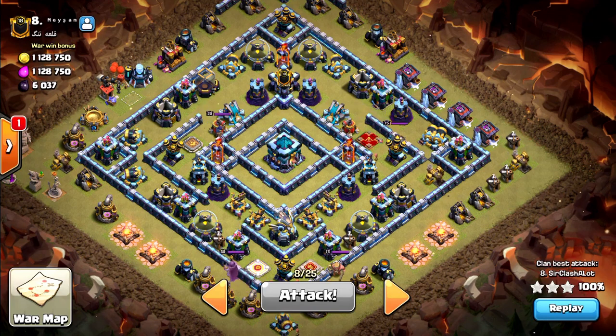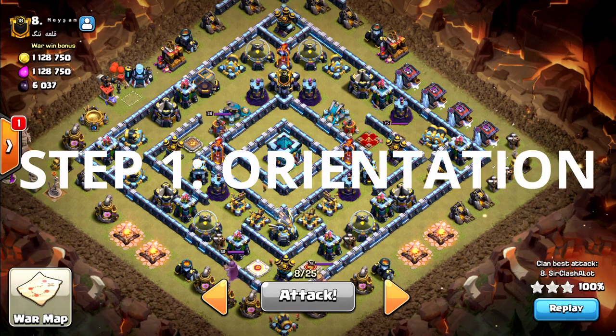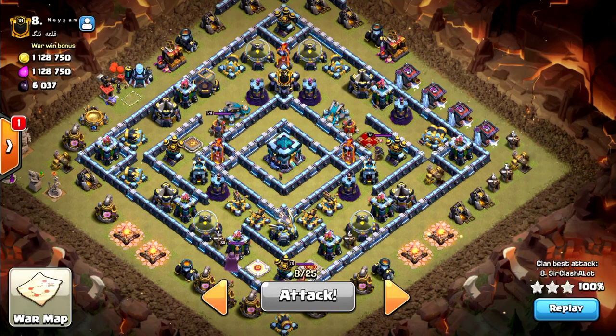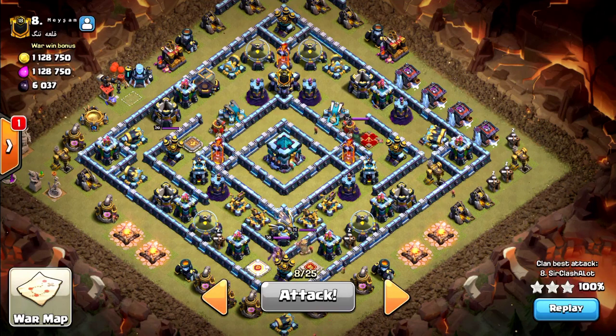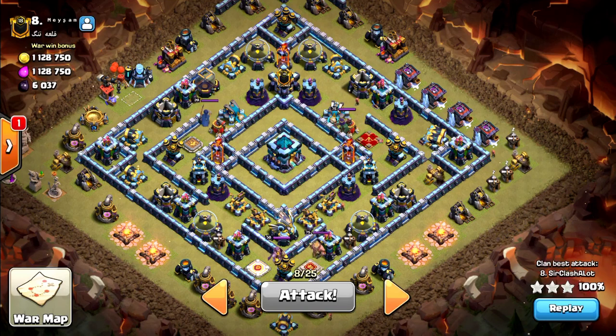There are a few steps in planning for a Zaplalo hit. First, orientation. A big part of Zaplalo is to zap out key defenses, and the amount of zap spells depends on what you want to zap out. This video will only take a look at zapping out the clan castle with the buildings around it, but you can also zap out other key defenses such as Scattershots, Inferno Towers, etc.